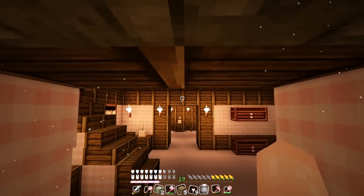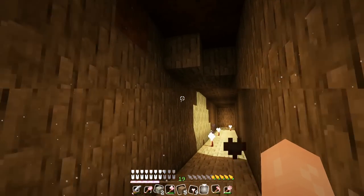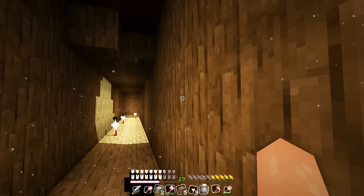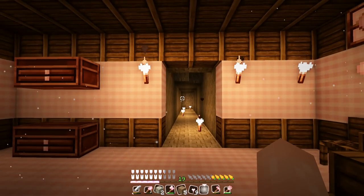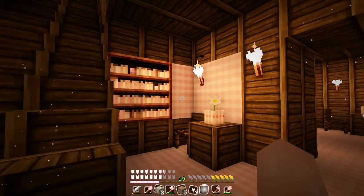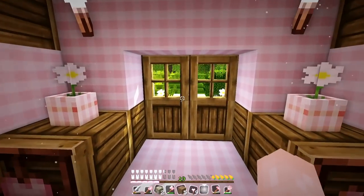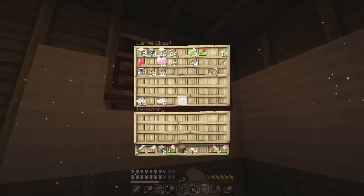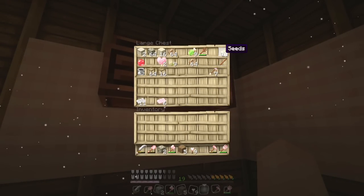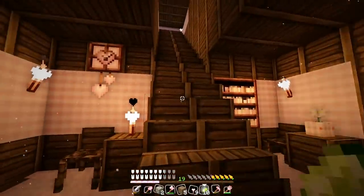This section over here is going to be the bunny nursery, and I really wanted to decorate the bunny nursery today, but I can't use creative, so I have to collect and build everything legitly. I can't use any cheats, so we're going to have to hold off on decorating the bunny nursery today because I have to collect all the materials and resources first. That's going to take a while.